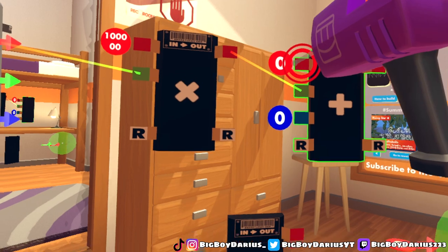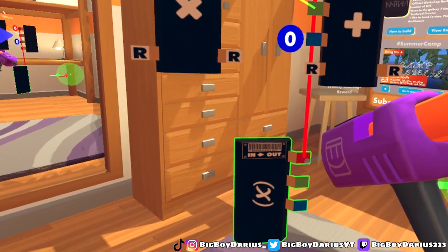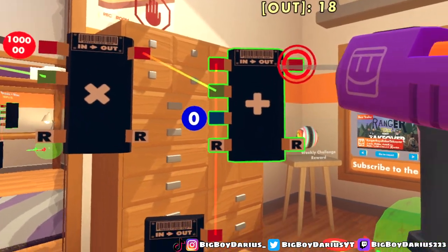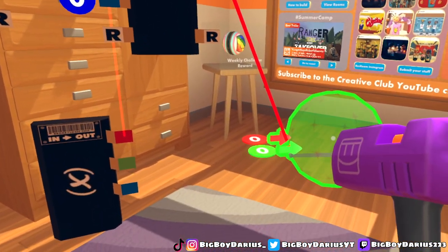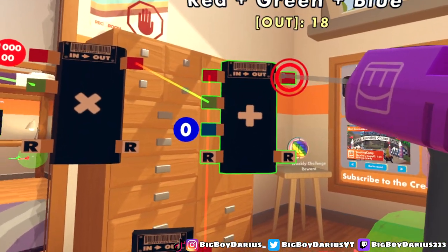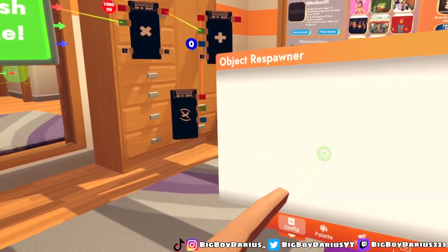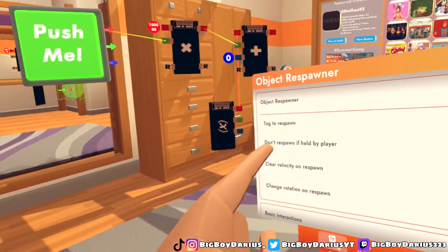You're gonna get your plus chip — you see it says plus on the red — and put it onto the red of the variable chip. All you really need to do now is wire the red plus to the green of the object respawner. But not yet — first, you're gonna configure the object respawner.